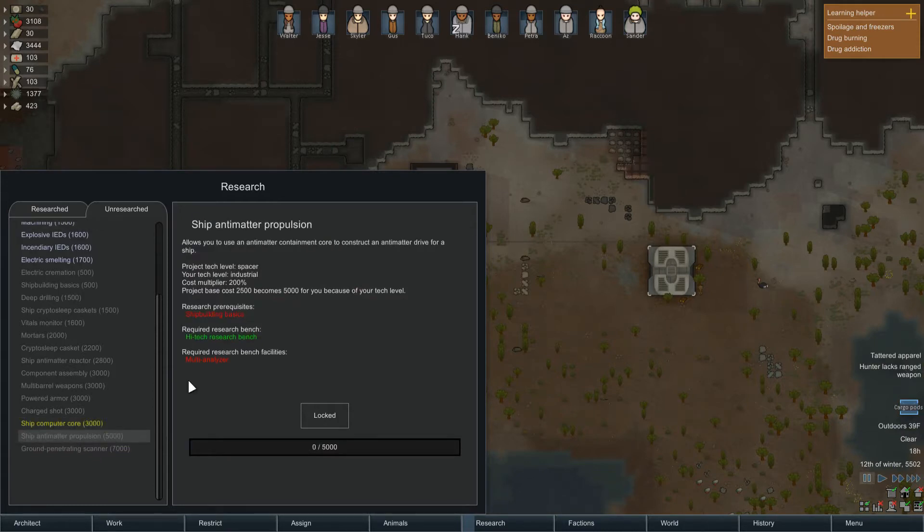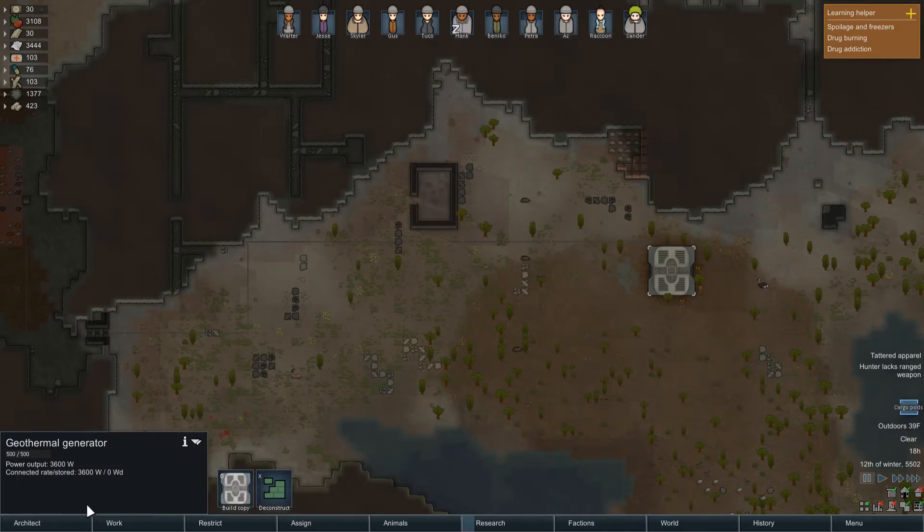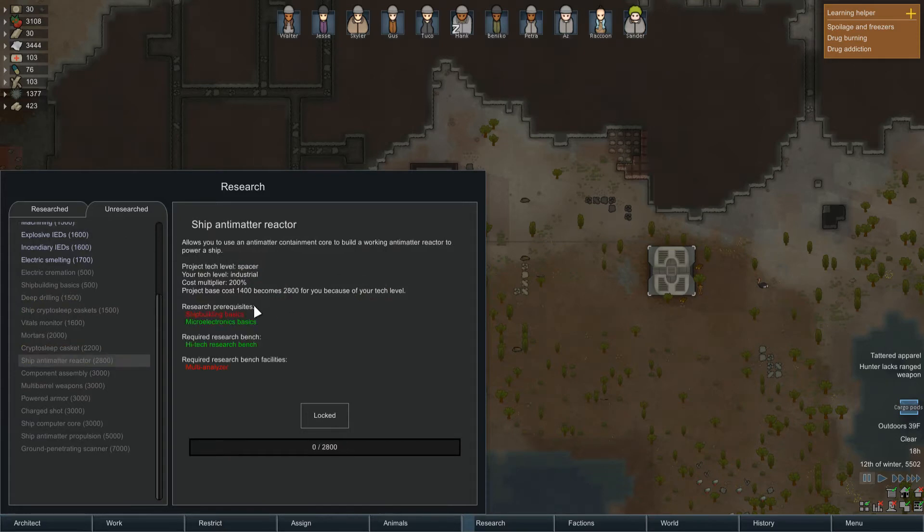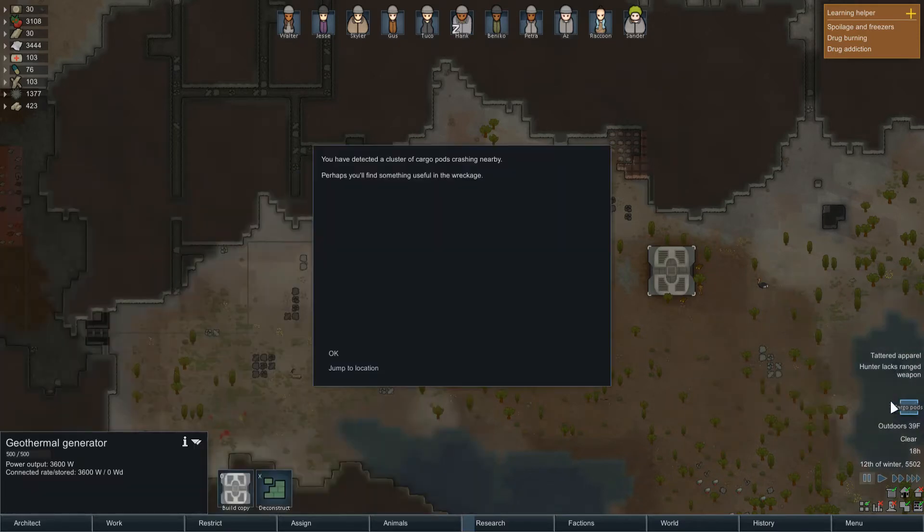There is this one which actually generates power as well for the ship - it's the reactor. The antimatter reactor. So what do we need for this? An antimatter containment core. So we need an antimatter containment core, and then that actually gives you a lot of power as well.